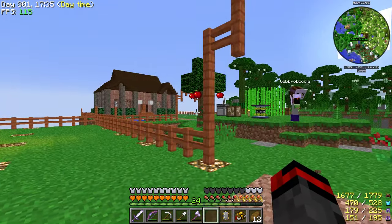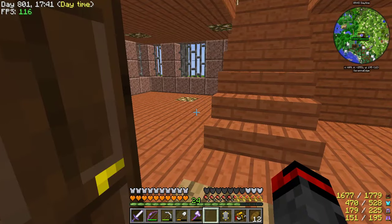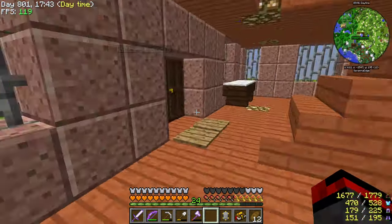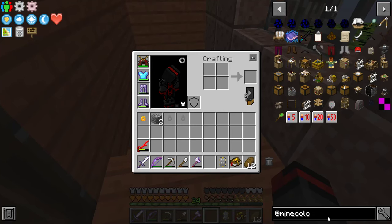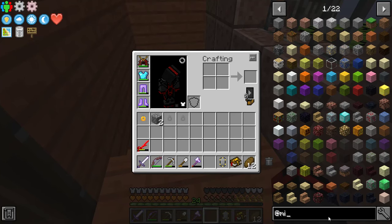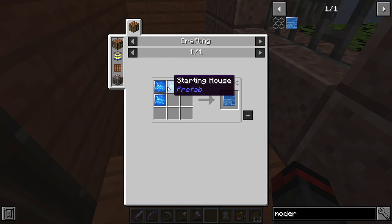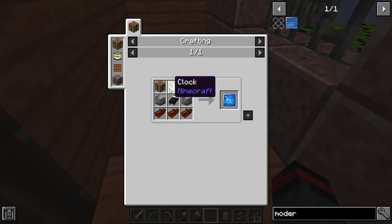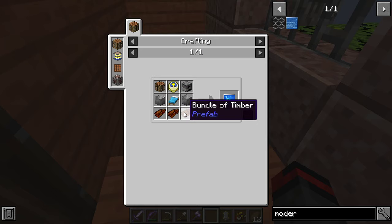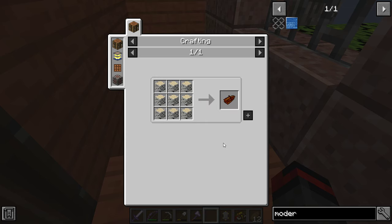We have updated our homes. These are the moderate prefab homes — the other ones we had were starter homes. The moderate home is not hard to do. It's just three of the starter houses, and each starter house needs a furnace, clock, crafting table, two compressed stone, a bed, and three bundles of timber, which are just some logs.